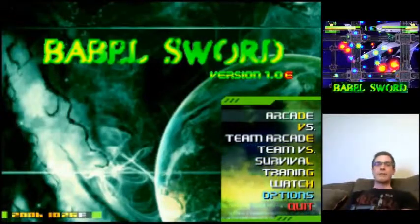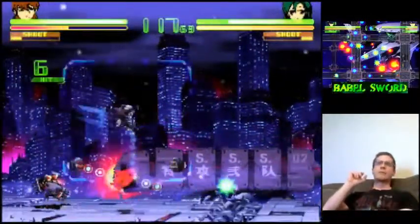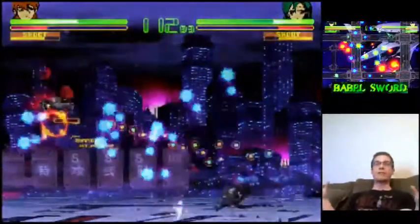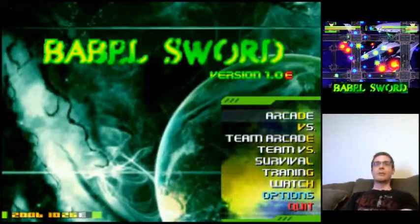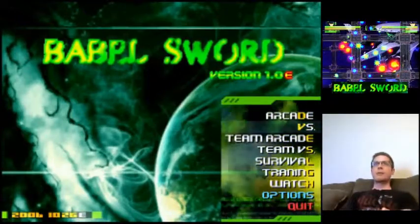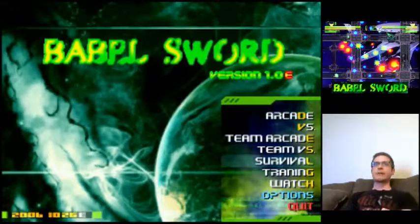And not like the NES flicker where you can still kind of see your sprite. I mean flicker where there's so much stuff going on the screen that whole sprites will just disappear for like 15 seconds — and they can still be hit — because the game engine just can't handle it. So most of the time I like to do arcade and do an escort mission or a versus mission, but my favorite is just to play survival.